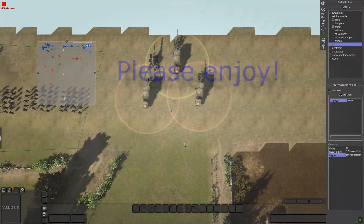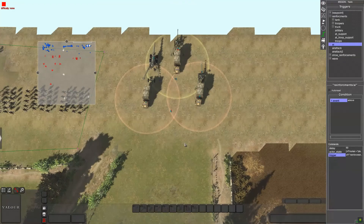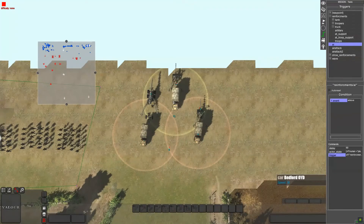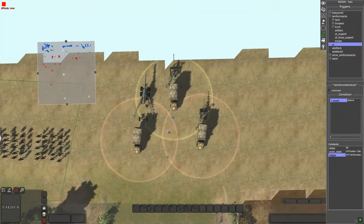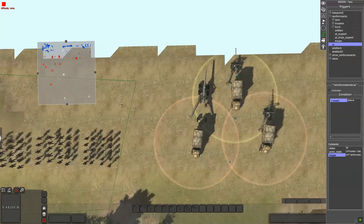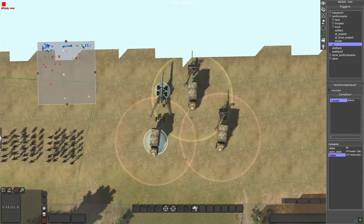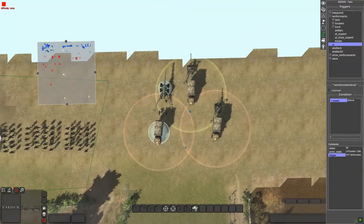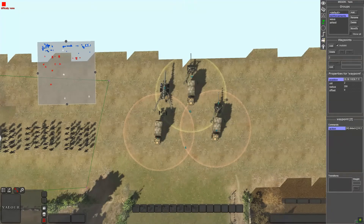Welcome back to another tutorial. Today I wanted to show you how to spawn reinforcements with vehicles attached as you spawn them, so that you're not pushing them out super slowly.